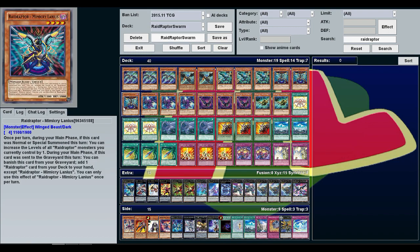Mimicry Lanius I already explained — sent to the graveyard is mostly what I use him for. He can also make all Raid Raptor monsters you control level five, and if you can get three of them you can summon a rank five without Rank-Up Magic. Necro Vulture: you tribute another Raid Raptor to get your rank-up back from the grave. Once you get your rank-up he's good for continuing the cycle — summon him with Vanishing, tribute it, get your rank-up back, and just keep ranking up.